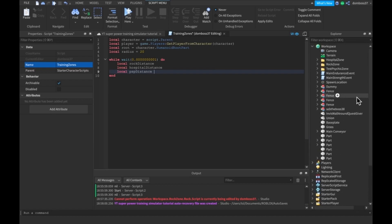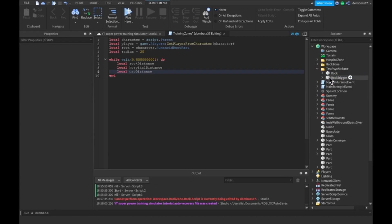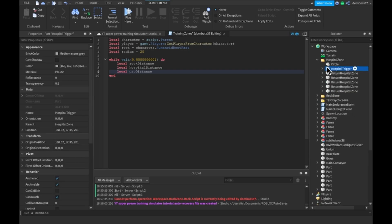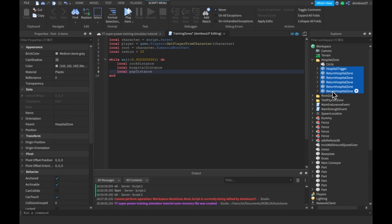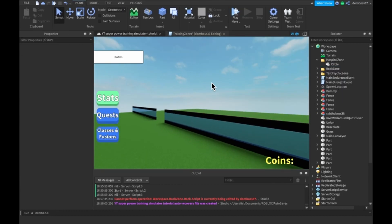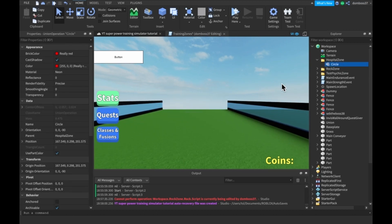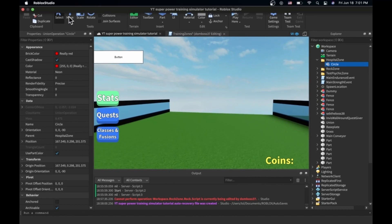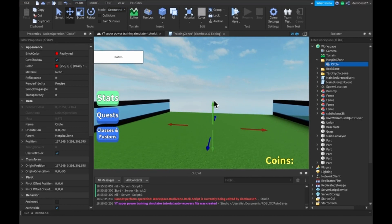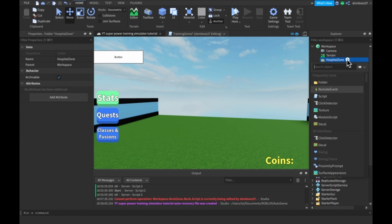Let's go back and delete everything but the rock part. For the hospital zone we need to put something inside of it, so let's go over to the hospital zone, delete the circle, and just have a part in the hospital zone instead.